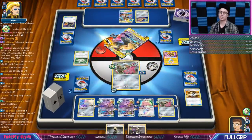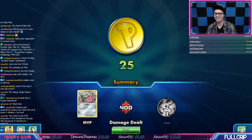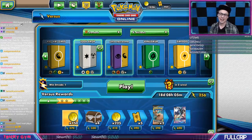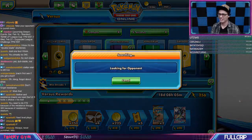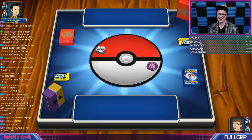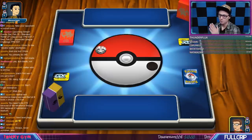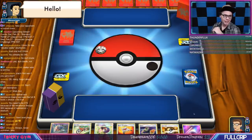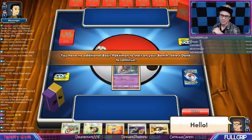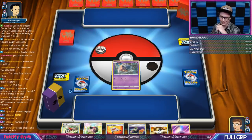He put all six energy onto the Pikarom and got punished! Just conceded — I hate getting Tool Dropped, I hate it when I put all six energy on my Zekrom and it gets knocked out by a Dewblade. But we got him! Thank you for believing in me chat — that was wonderful, just made my morning. He was just so tilted he had to scoop.